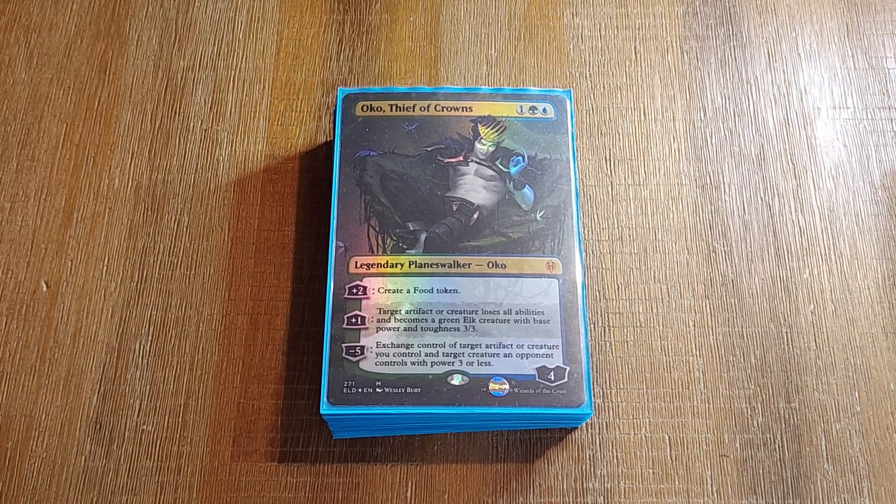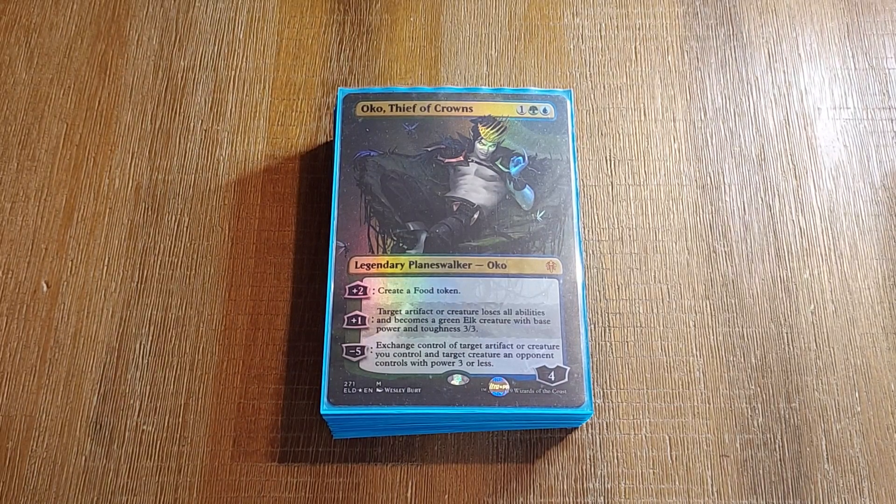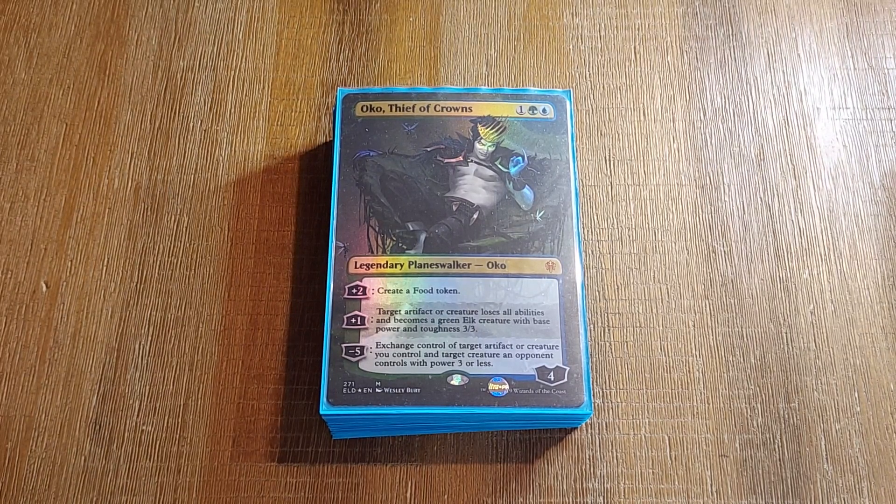No Teferi in the deck — not Teferi, Tezzeret the Seeker. Five CMC to try to find the Basalt. I could do things with the other tutors.